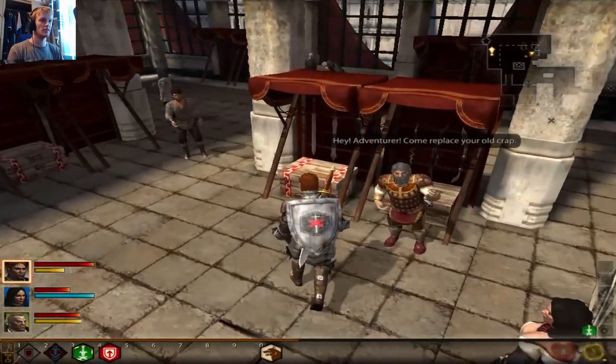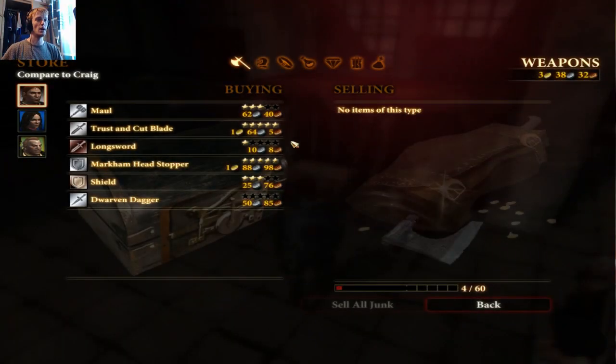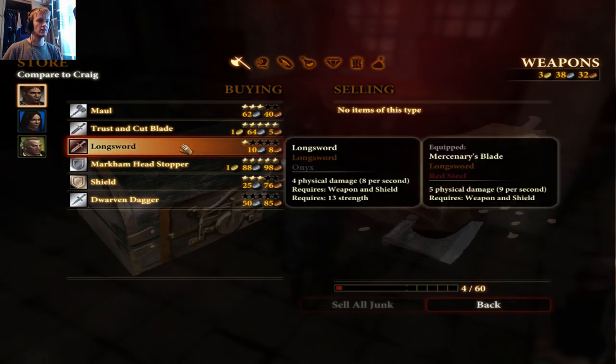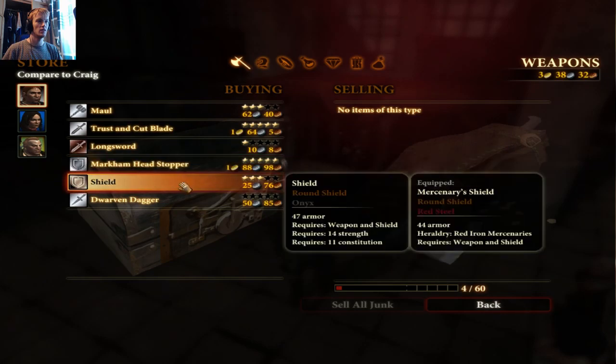'Hey adventurer, come replace your old crap!' Charming. What else is here? Oh hello, that's very nice. That's not so nice. But that's a good shield.